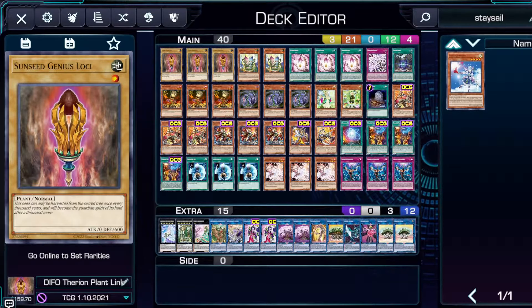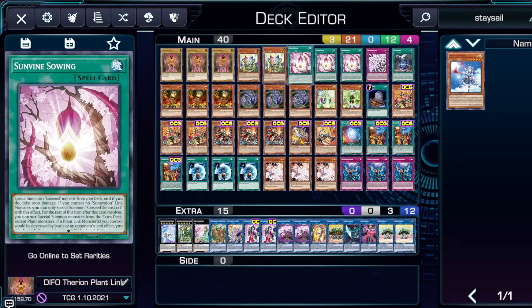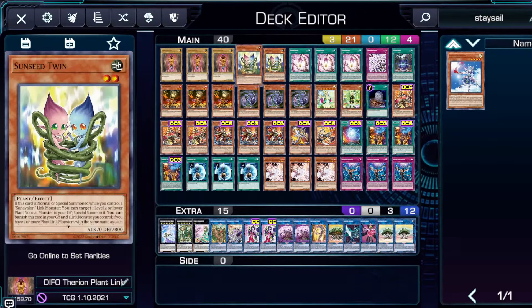First off we have Sun Seed Genius Lochi — it's a normal level one plant, zero attack, six hundred defense. It comes up because your link monsters and some of your extenders actually require a normal monster. One of them is Sun Seed Twin, which you can summon from the deck using Sun Vine Sewing. Sun Seed Twin, if it's normal or special summoned from the deck, hand, or graveyard while you control a Sun Avalon link monster, you can target a level four or lower plant monster that's normal in your graveyard and special summon it.